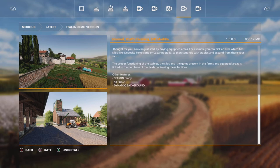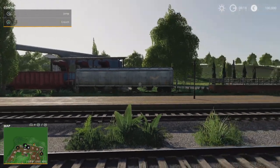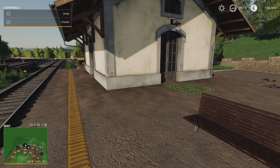Other features include: season ready, 48 fields, and a dynamic background. So without further ado, let's go and take a look. Here we are — this is where you start on all three modes, at the train station. It's pretty cool because when the train gets near, you get announcements over the tannoy, obviously in Italian, which is quite impressive.